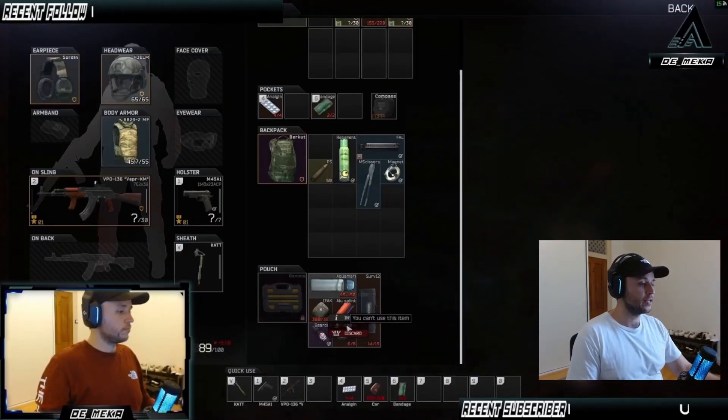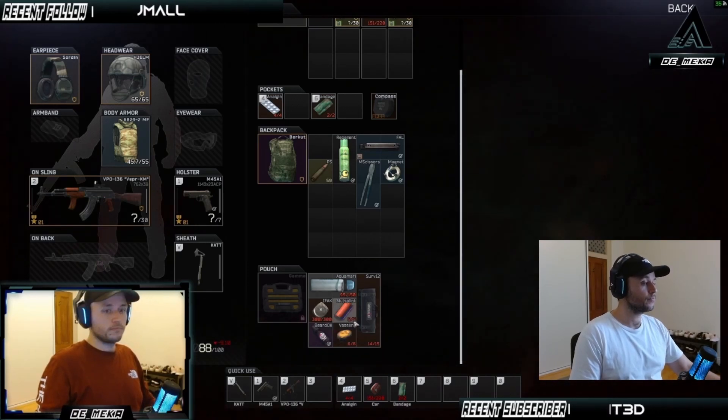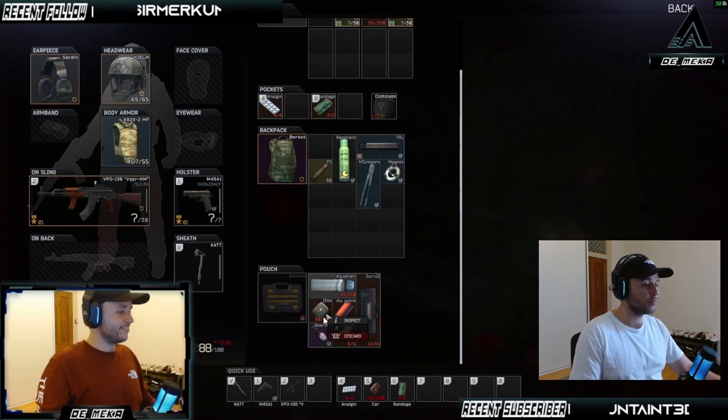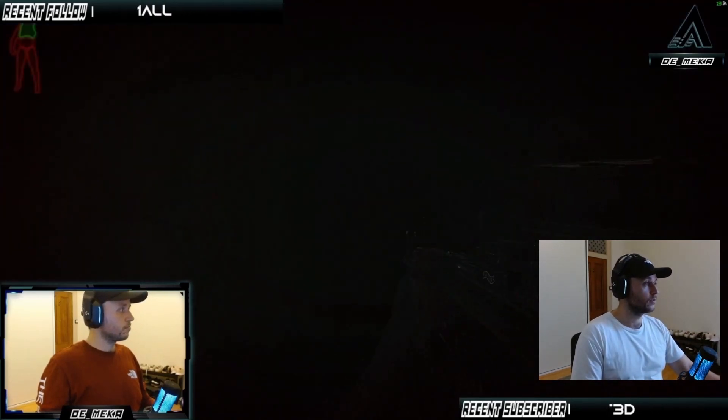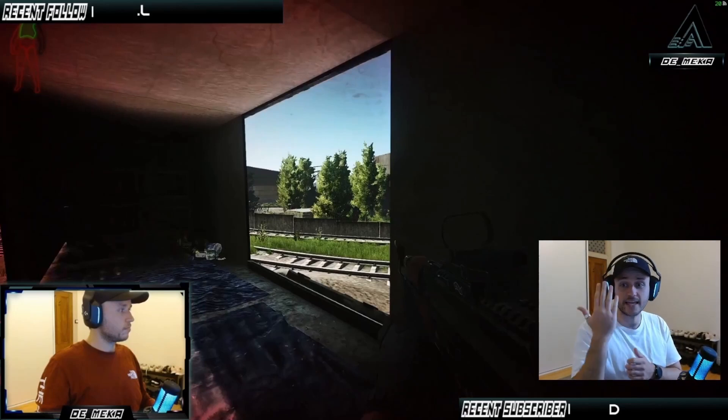I've decided to go into my gamma container where I keep all my spare meds and use an IFAC, which is a quite good med kit, to start healing up some of my limbs that are close to zero. You can see the charges have gone from 300 to 90 — cumulatively I've healed 210 points of damage across my character. My arm is still black, my legs and stomach are red, but my thorax has been brought back up to green. The med kit has prioritized the thorax, and the head as well.